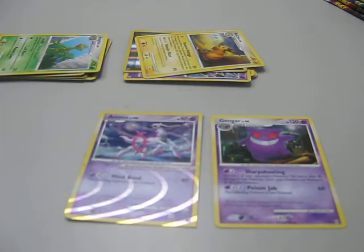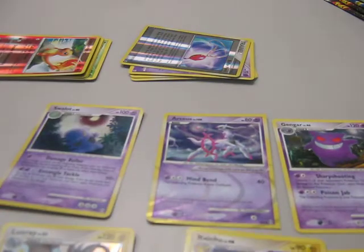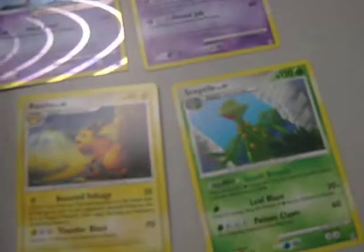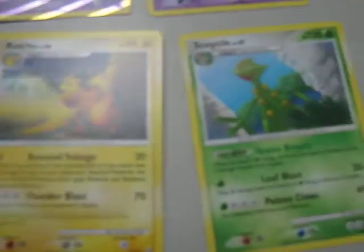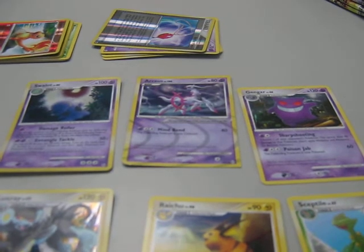Thanks for watching — this is a recap. I got six Rares: Swampert for the first Holo, Luxray another Holo, Raichu a Rare, Sceptile another Rare, Gengar a Rare, and an Arceus Psychic AR number 7 — a Super Rare. Thanks for watching, hope to see you soon. Please rate, comment, and subscribe. Bye-bye!